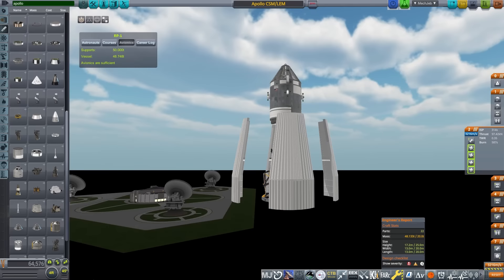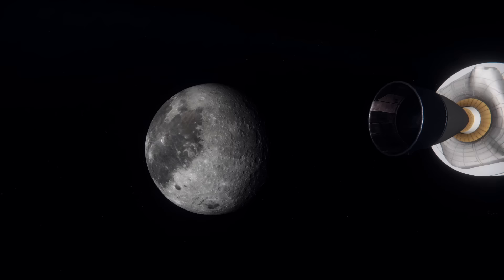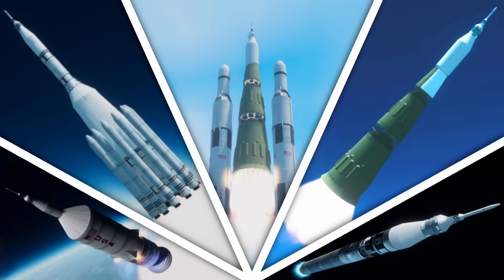One last thing before the launch vehicles: I'll be using the same payload for every one of these designs — the Apollo capsule, with the LEM as the lander. I needed to have some sort of control to compare these designs, and this combo is tried and tested once TLI has been achieved.